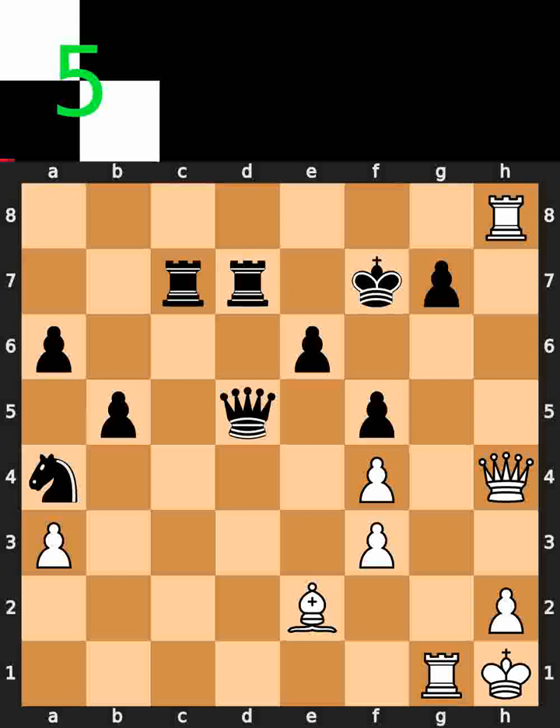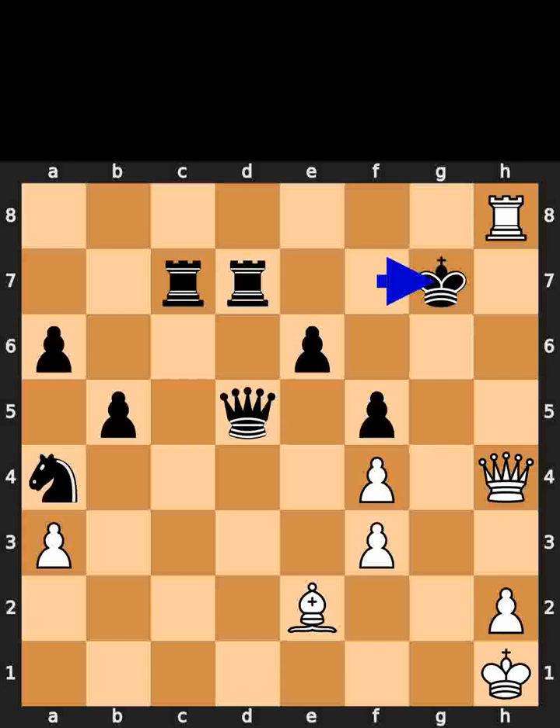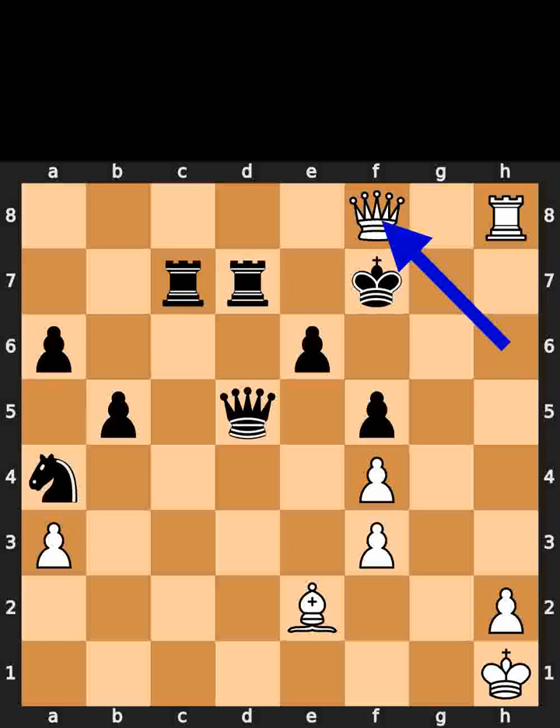White takes the pawn on g7 using the rook, with check. Black takes the rook on g7 using the king. White plays queen to h6, check. Black plays king to f7. White plays queen to f8, check. Black plays king to g6. White plays rook to h6, checkmate.